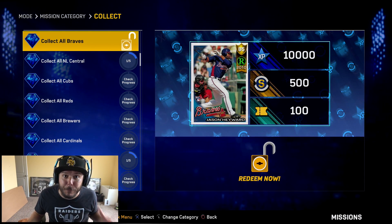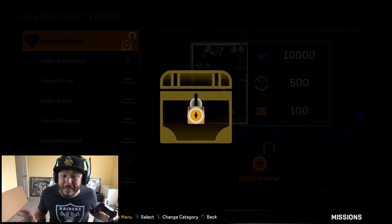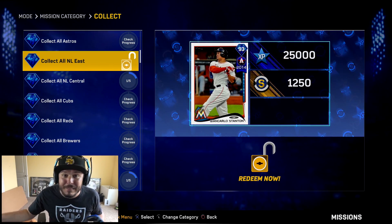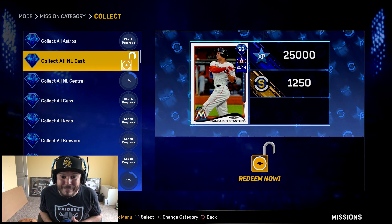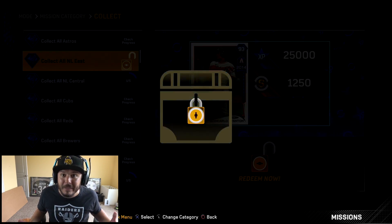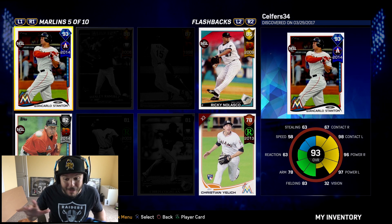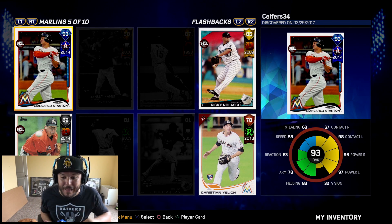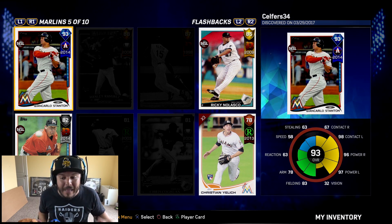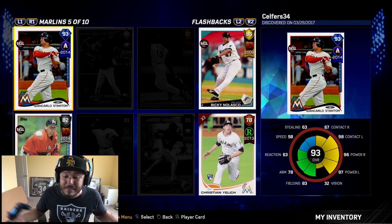I did pull Freddie Freeman — he was the last card I needed for the Atlanta Braves. Since I already finished the NL East collection, we get a 93 overall Giancarlo Stanton — nickname 'I hit the ball really, really far' — welcome to the team. Check out this card: very nice — 32 vision, but 97 power versus lefties, 96 power versus righties, 98 contact versus lefties, 67 contact versus righties, 83 fielding, 78 arm.